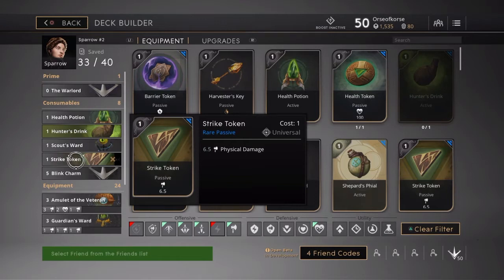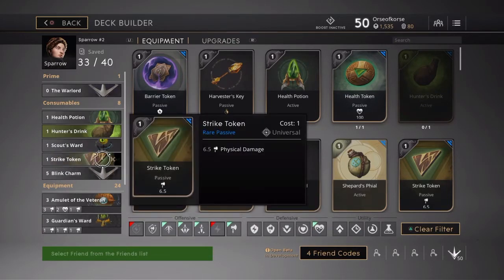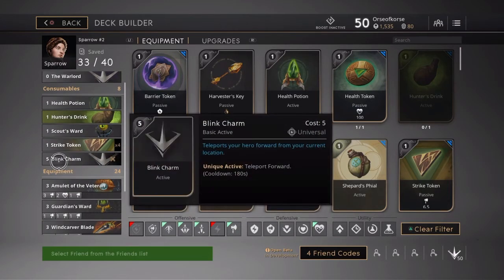I have four Strike Tokens. The way my deck is set up, sometimes I might have a point floating around, but I have so many Strike Tokens that I just fill it in with that. If you don't have Strike Tokens though, you might want to change the numbering up on your card. Since I'm trying to run the Blink Charm, it just kind of works out for me — I have like eight of these Strike Tokens.